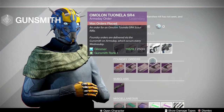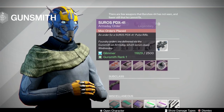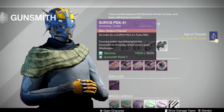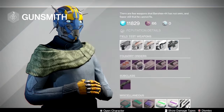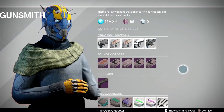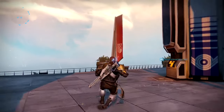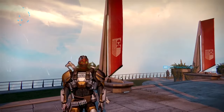Also next week: the Omolon Zanela SR4 — higher rate of fire, medium impact scout rifle that I love to death, one of my favorite guns in the game right now. And the Suros PDX-41 — medium impact, medium rate of fire pulse rifle from Suros, very stable with good perk options. If I could only buy one I'd buy the Zanela, but honestly all five are good guns next week.